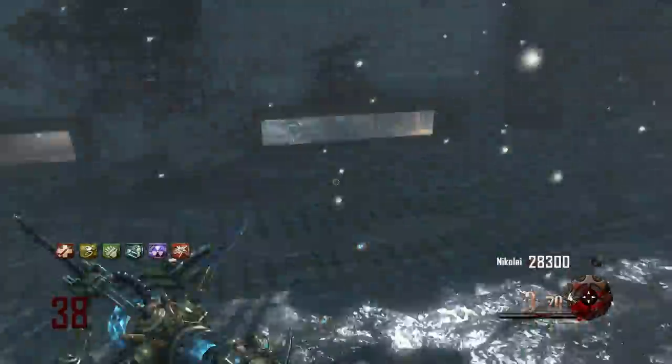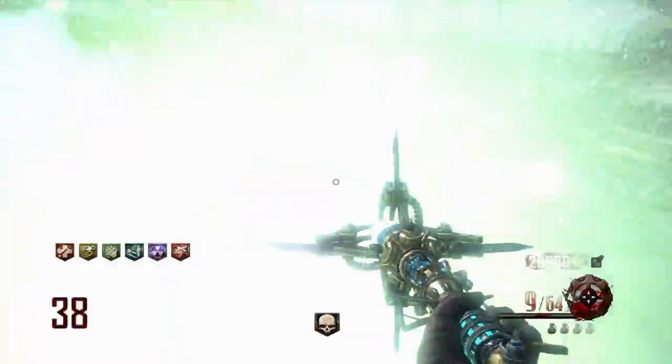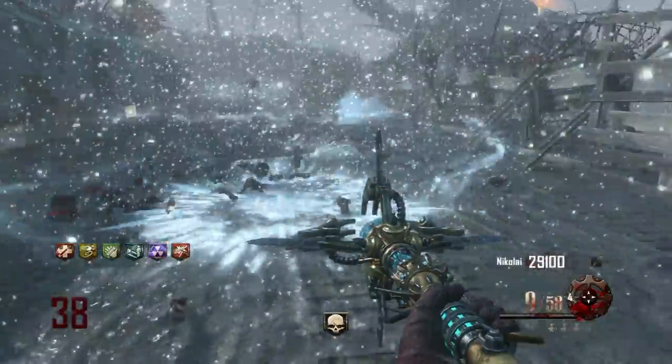What does the Ice Staff not do? All it does is, if you get corner trapped, you might go down if you can't get that charge shot off. But if you get that charge shot off, you're gonna be perfectly fine. The Ice Staff is amazing. Best staff by far, don't at me.